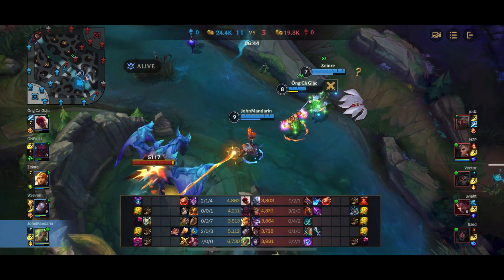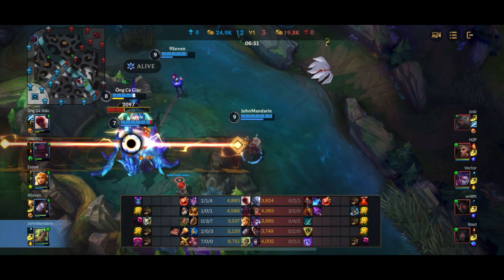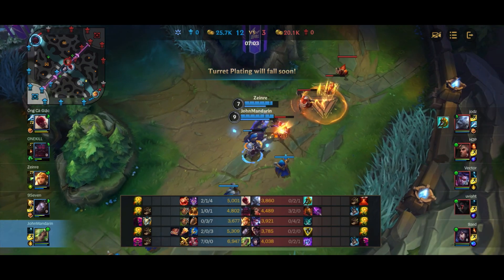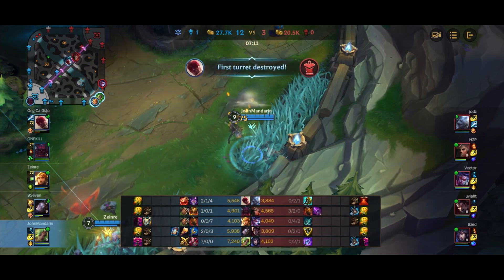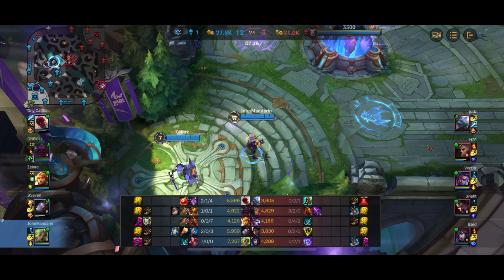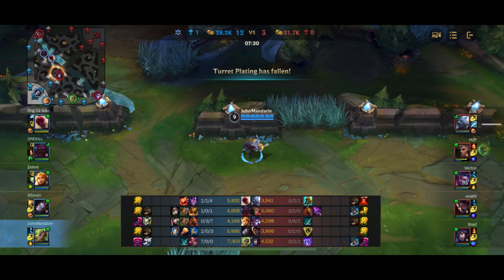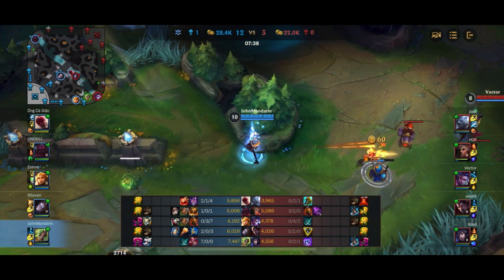Now I'm 7-0-0 — somehow I've gotten all the kills and no assists so far. I'm super fed at nearly 7k gold. The most gold on the enemy team is Swain with 4.4k gold because he has 3 kills, while his whole team has no kills. At this point the enemy team basically has no shot. There's a world where Swain can carry since he gets tanky and does a lot of damage when fed, but you can never get tanky enough to stop a 7k Zeri.